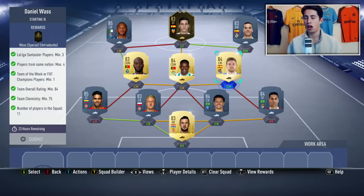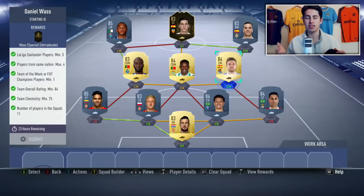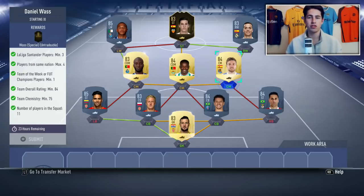Instead of Mina you could have someone like Adaris, and then inform Cazorla down in midfield. There are lots of different midfielders you could use — someone like Malcolm in the right wing position if you have those cards. You've got a few different options. I make these videos to show you guys a template of how to complete the SBC, which you can then replicate with your own players or cheap cards you find on the market.